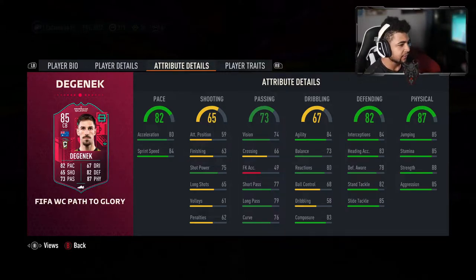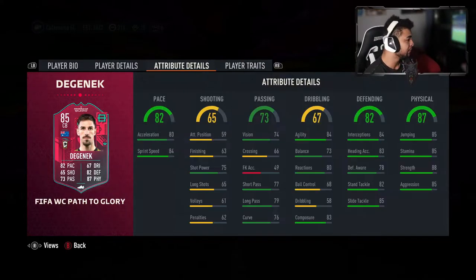Short passing and long passing is actually decent. Strength as well, 88. Stamina, 85. Heading accuracy is 83. 85 jumping as well. What are his traits? Dives into tackles. Looks good.